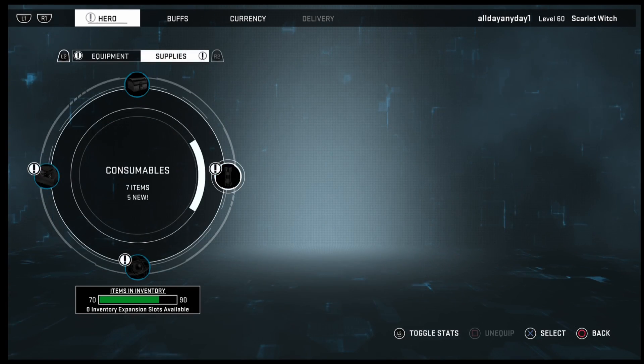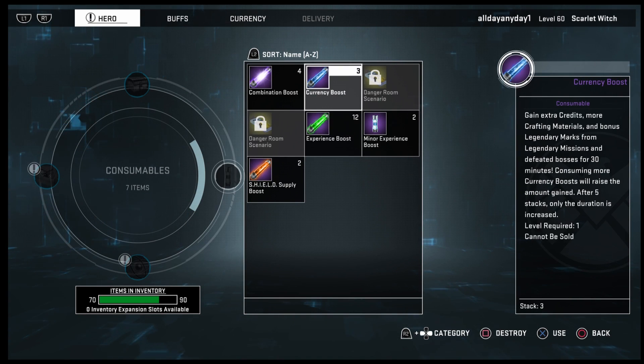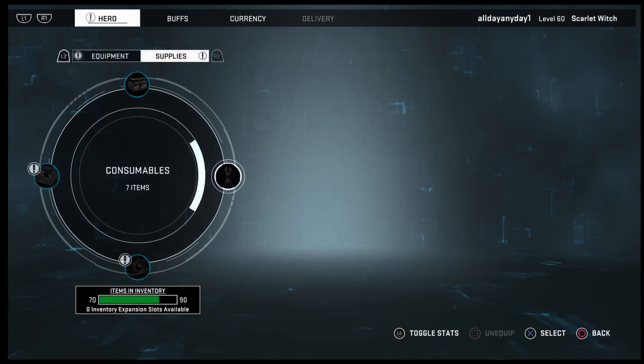Two Matrix — good to see you, Tony. That gave me a nice 12 experience boosters, three currencies, four combos, two shields, two miners. Not bad at all.